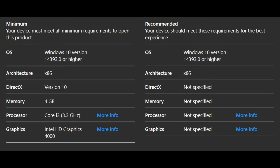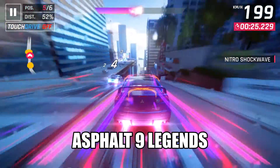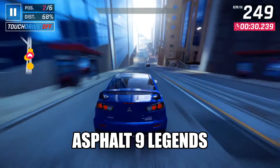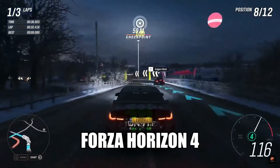So the system requirements. The graphics of Asphalt 9 Legends provide the best graphics, and that's pretty good. And there goes Forza Horizon 4 — this game provides the best graphics, and that is the NVIDIA 650 Ti.